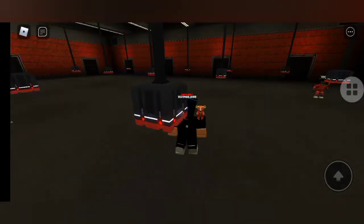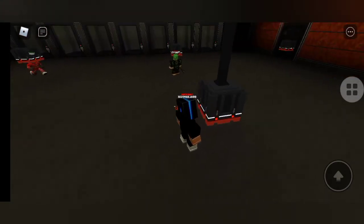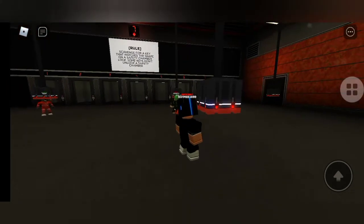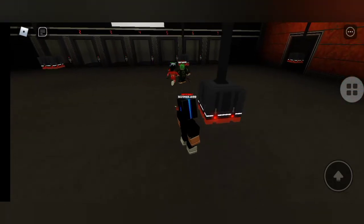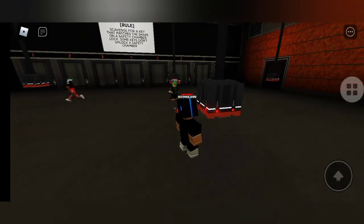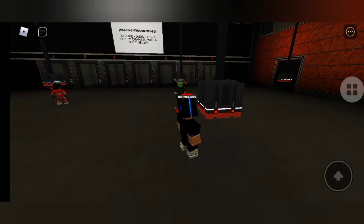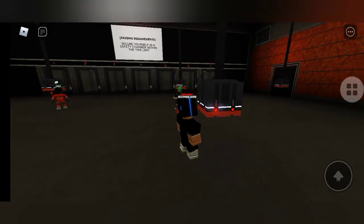Trial: Match a Lock. Participant pass count: 7. Rule: Scavenge for a key that matches the shape on a safety chamber lock. Some keys don't unlock a safety chamber. Passing requirements: Secure yourself in a safety chamber within the time limit.